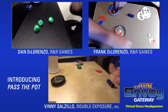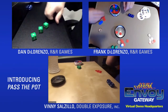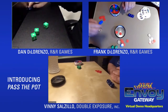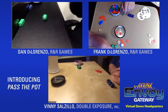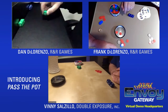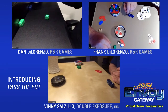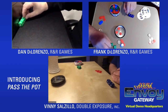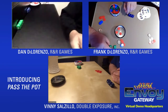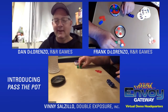Dan rolls four, four, two. He pays one to reroll and gets ten — that's the number to beat. Frank takes the blue dice. He rolls a good roll and goes for the two. He gets ten as well — not quite enough. It's over to Vinny.